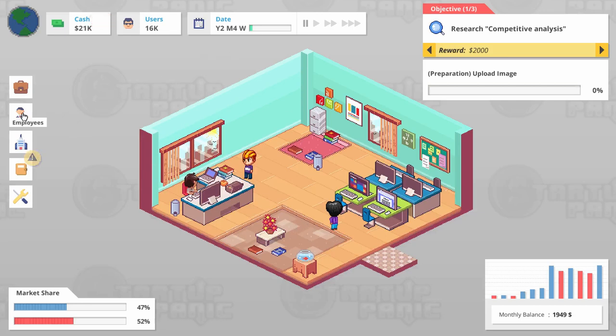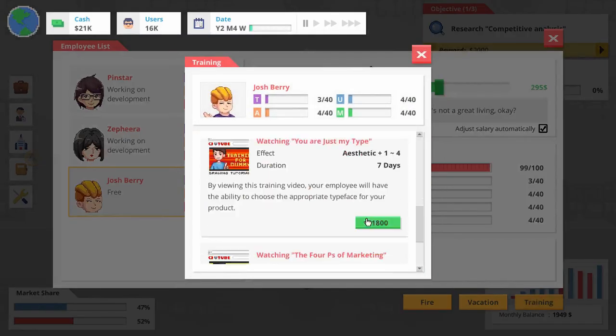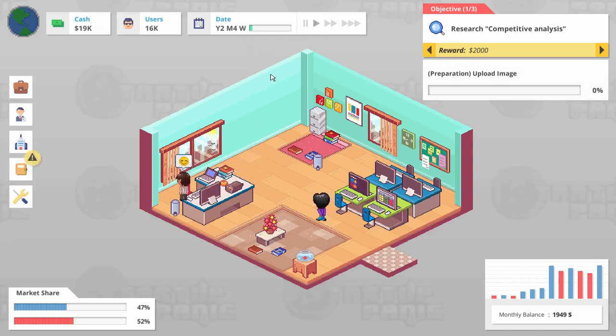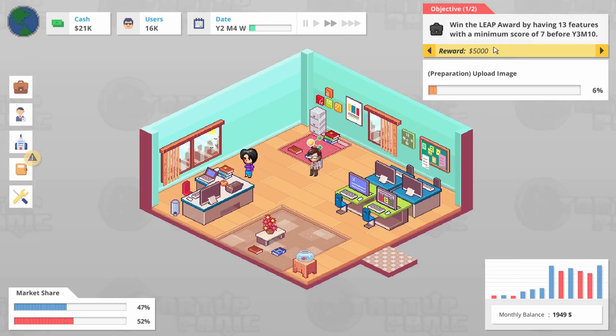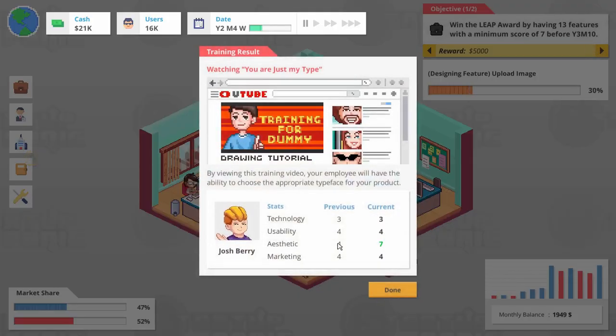We're going to probably have some aesthetics. Definitely want some usability here. And let's not neglect technology, because we don't actually want our technology rating to fall too low — otherwise the hackers will come back. Usability is the key. And then for you, Josh — let's train you, Mr. Artist. Let us get you some art training. Because I bet he's going to bullseye the four every single time he goes for training. So we don't have to keep banging out contracts — we can just make him a master artist.